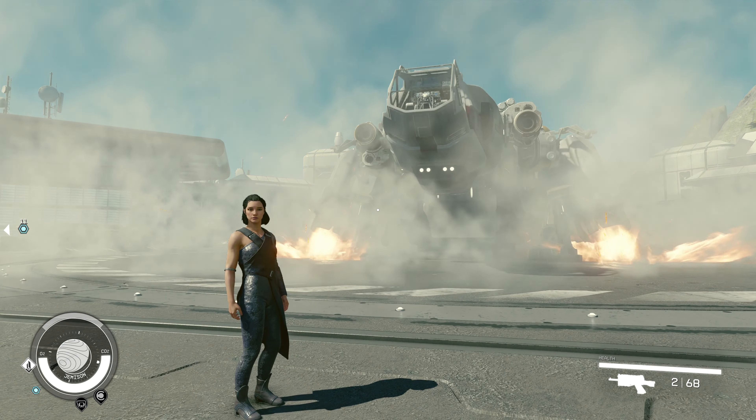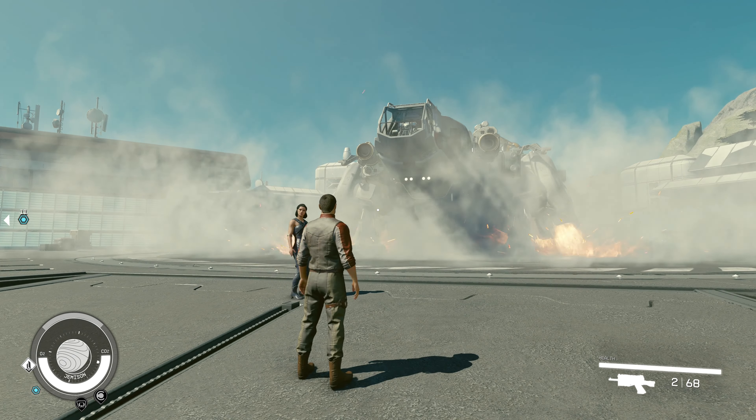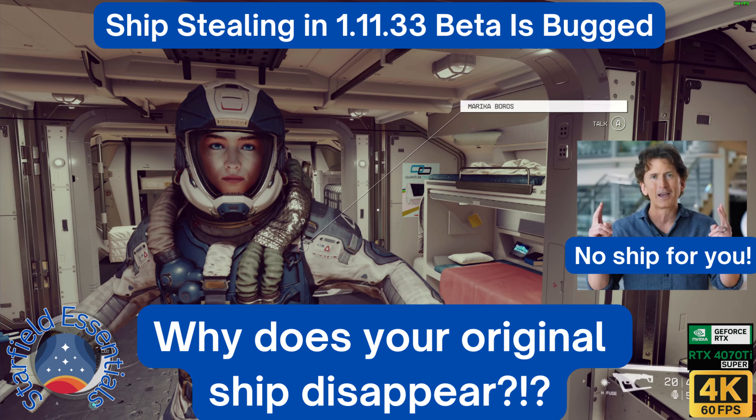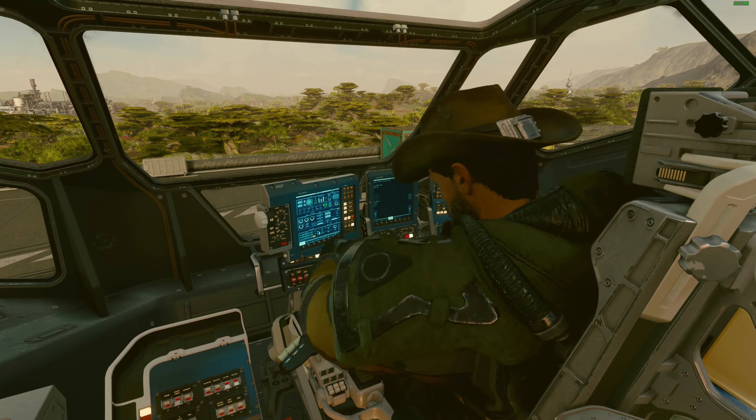Prior to the May update, we Starfield players could steal a ship and easily return to our original ship. This was true whether we stole the ship on the ground or in space. The May update changed this mechanic. As soon as we stole a new ship, our original ship disappeared. This was very weird.